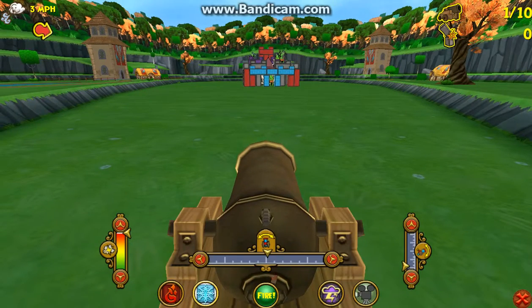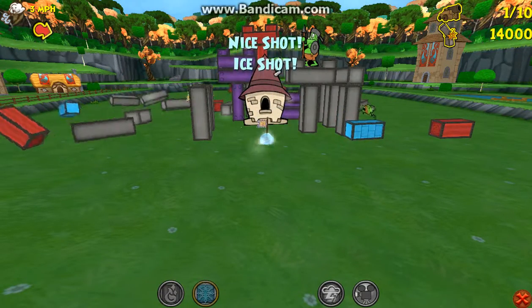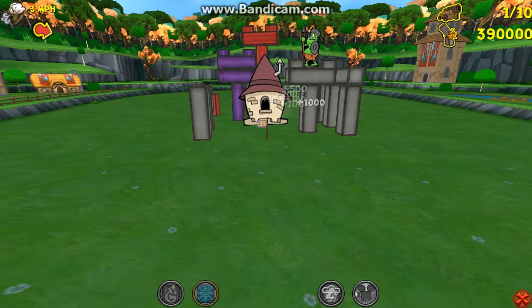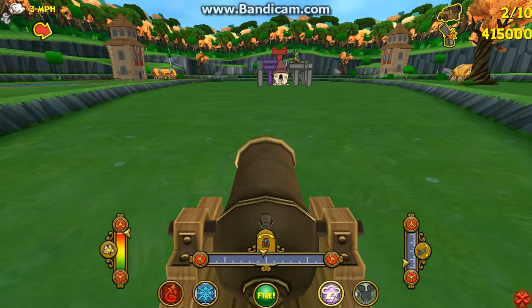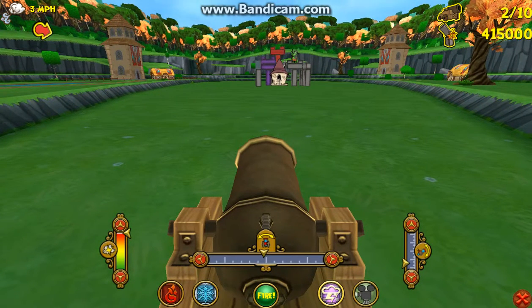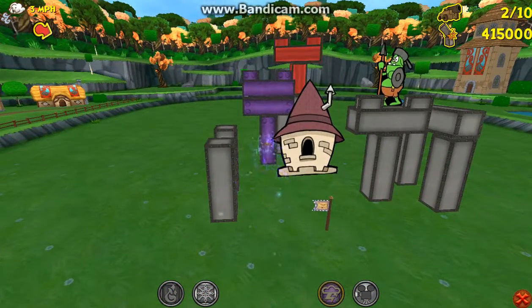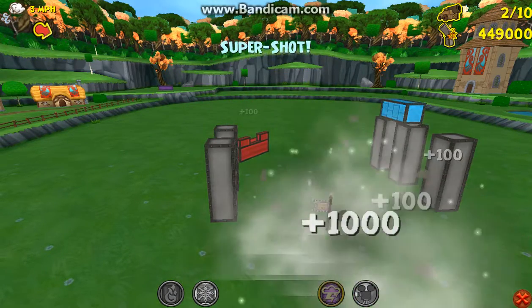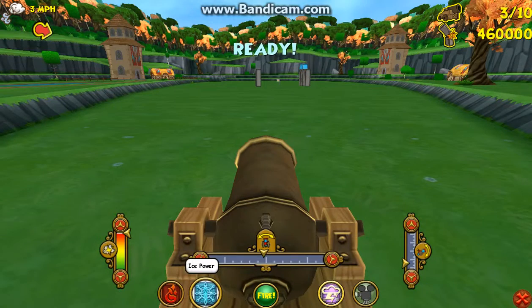A little tip not many people know: when you're playing the game, if you hit a tower with the exact matching school and color block, you get an increase in the power of your shot. So like a storm shot on a storm block results in a bigger area of effect, making it easier to knock everything down. You guys probably know how to play the game but that's just something you might not know.